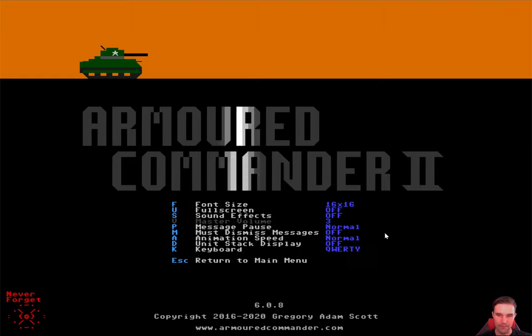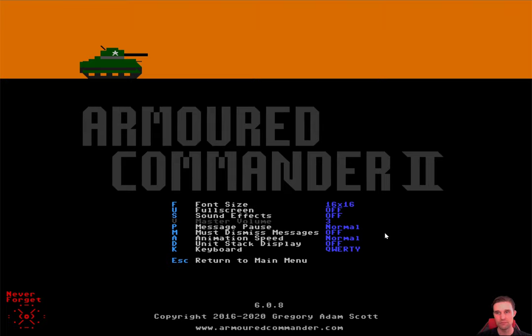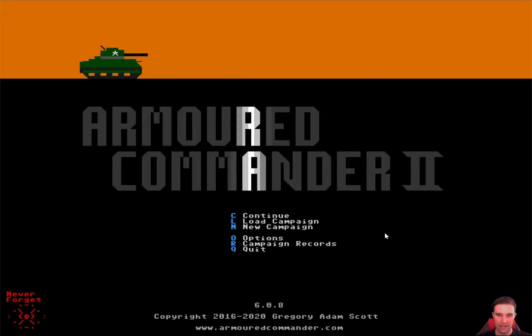I'll return and turn the sound back on. There's a problem I've noticed — the sound, especially the main menu song, gets distorted sometimes. I think it's an issue with Steam. I get the same kind of distortion in the Steam chat with the notification ping, so that's why I think it's a Steam issue. I'll leave it on for now and hopefully the in-game sound effects won't be as distorted.